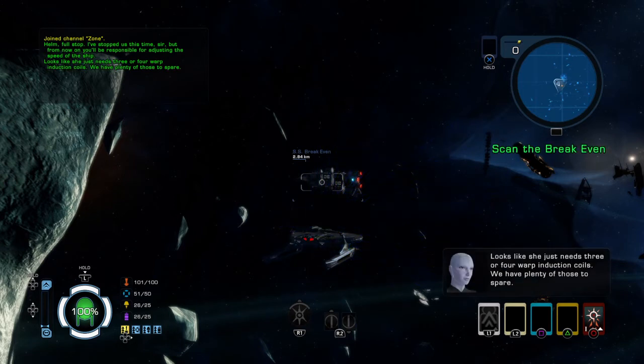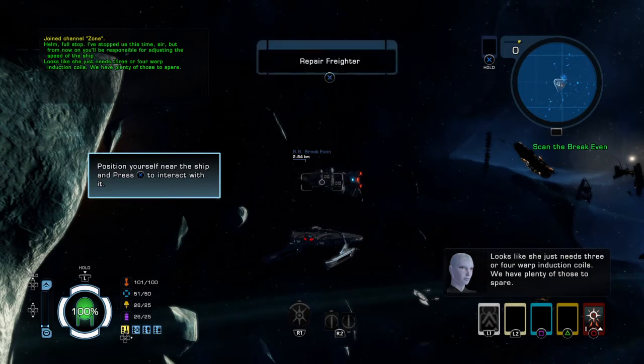Looks like she just needs three or four warp induction coils. We have plenty of those to spare. Position yourself near the ships and press the X button to interact with them.